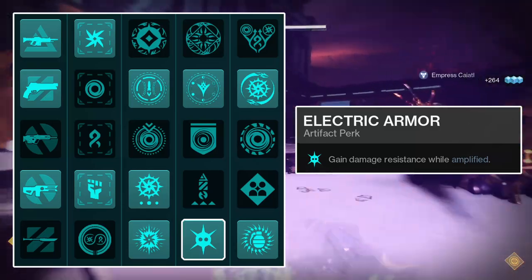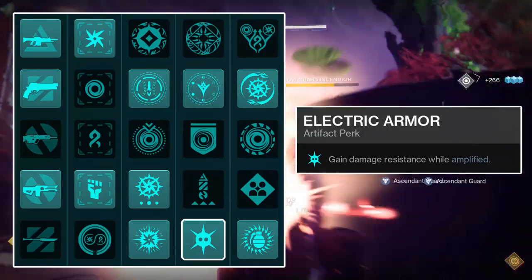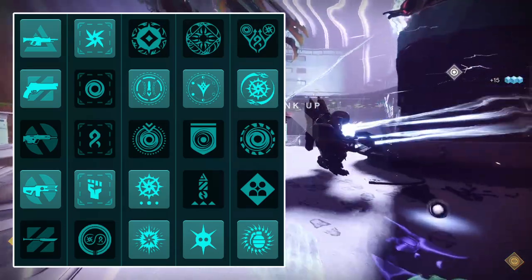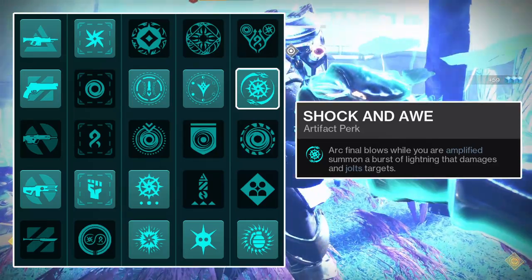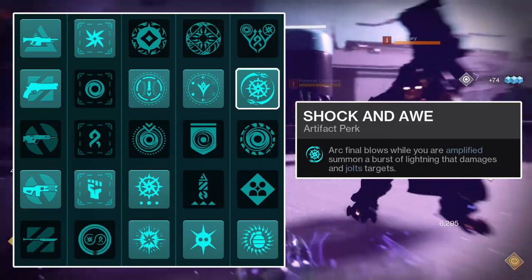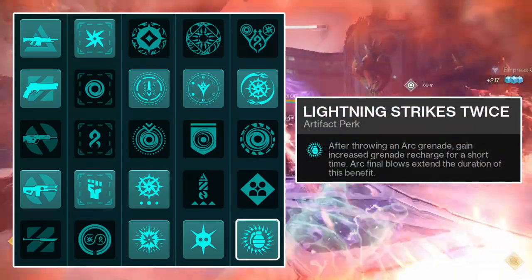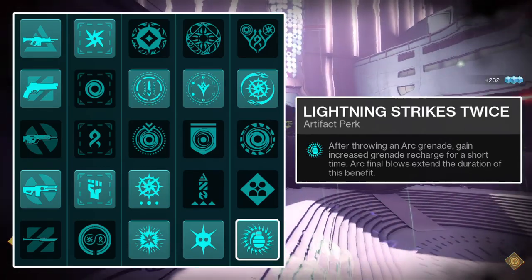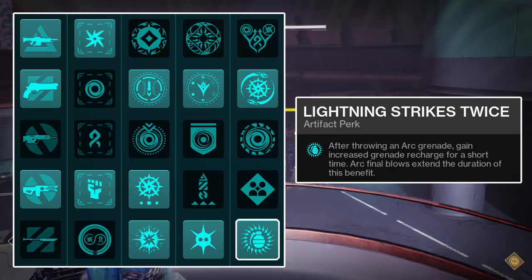Onto the fourth column, run the Electric Armor mod. Electric Armor will increase the duration of your amplified effect by 33%, from 15 seconds to 20 seconds, increasing the uptime of being amplified. For the fifth and final column, first run the Shock and Awe mod, which will cause a bolt of lightning to strike the location of any enemy killed with Arc damage, damaging and applying Jolt to any nearby enemies — it has an intrinsic 5 second cooldown, but the Jolt capability is very helpful for increasing damage output. Lastly, run Lightning Strikes Twice, which will grant you an additional 130% to your grenade's recharge rate upon throwing your grenade for 5 seconds, with any subsequent Arc damage kill extending the duration by 3 seconds up to a maximum of 20 seconds.